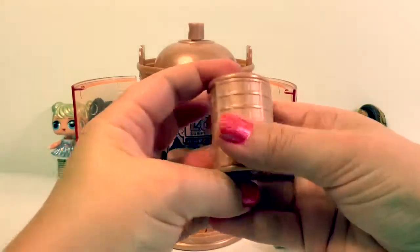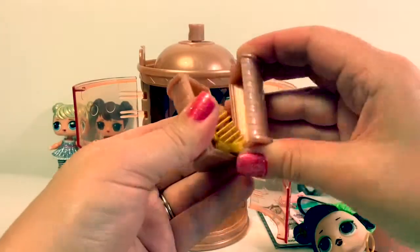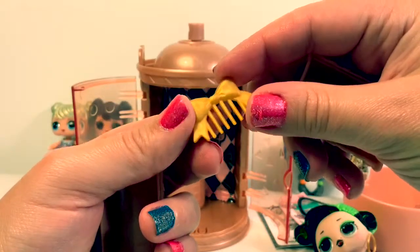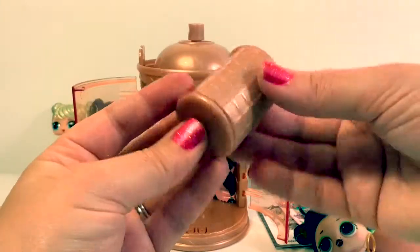These are the hair curlers. Here's her little comb with a bow — it's gold. Here's the other hair curler.